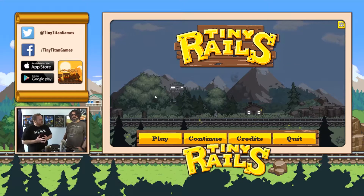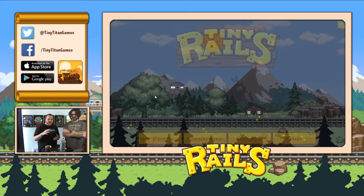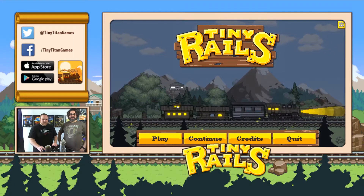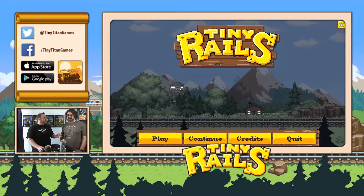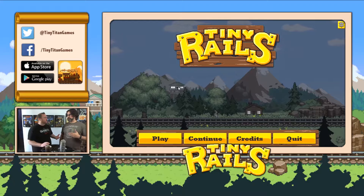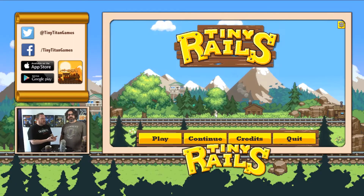Welcome back to another Tiny Titan Twitch. My name is Rob McCallum, I work at Tiny Titan as a producer. I'm joined alongside my good friend Glenn Stanway. And what do you do here? I am a producer and I'm also the project lead for Tiny Rails.